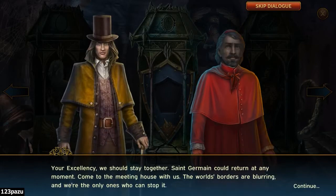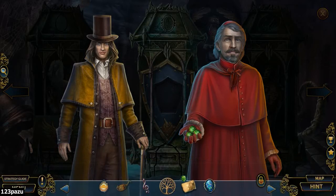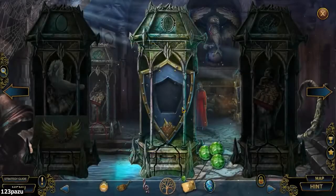Your Excellency, we should stay together. Saint Germain could return at any moment. Come to the meeting house with us — the world's borders are blurring and we're the only ones who can stop it. Come with us to the safe house, even though it isn't really safe. We saw how Dupin was attacked inside. It's too dangerous, Cardinal — are you coming with us?